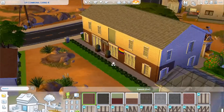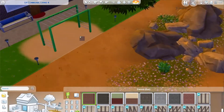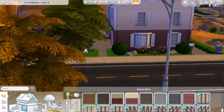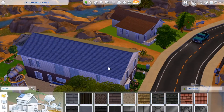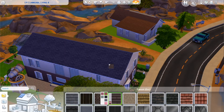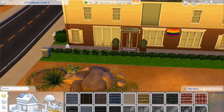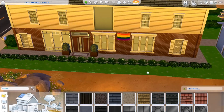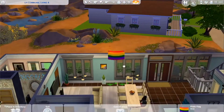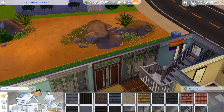Here I'm adding a brick wallpaper just to the bottom floor. I don't want to do the whole house in brick right now, but I wanted to break the monotony of the outside all being that grayish color. I also changed the roof tiles to make it a little more interesting. I could probably add what looks like dormers, but they wouldn't be functional so I don't see the need.